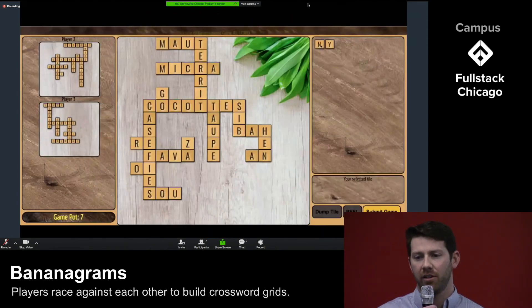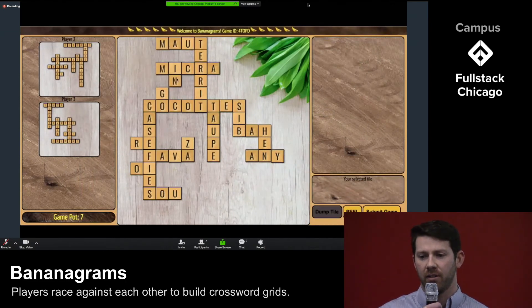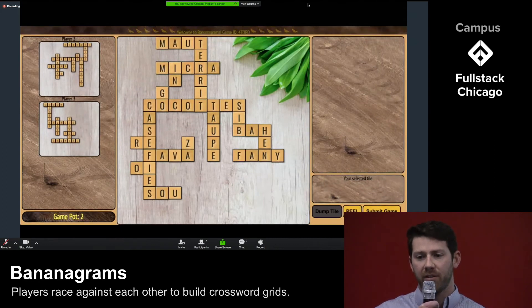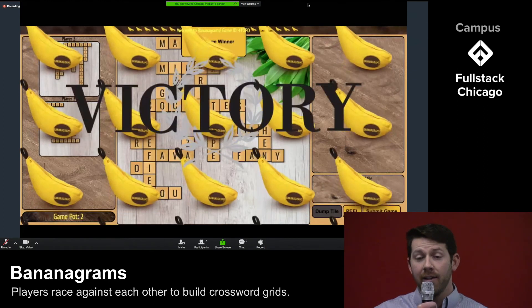Now let's take another look at Amanda's screen. You can see she's about to use her last tile. When she places it on the board, her peel button lights up. When Amanda clicks peel, every player gets a new tile from the game pod. If she uses them quickly, she can bury us in an avalanche of letters. When the community pod is depleted, Amanda can submit her game and claim victory. And here's the grand finale — Dancing Bananas!